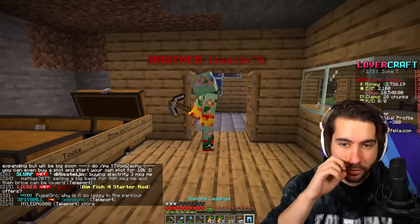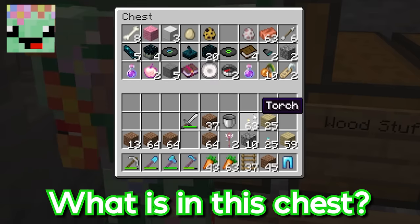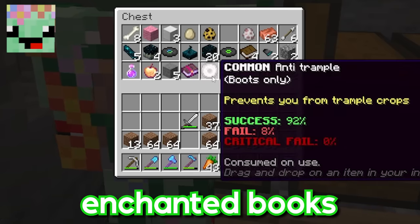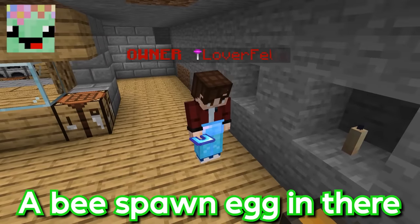'Unbreaking three, bro — you're going to take so much less damage. You're not going to die.' Isaac looks through the chest: glowberries, name tags, enchanted books, skulk sensors. 'Oh, you found a skulk biome.' I did — I didn't take it all, there's still a lot in there. 'Zach, you have a bee spawn egg in there — you want to explain that one?' Daily crate.